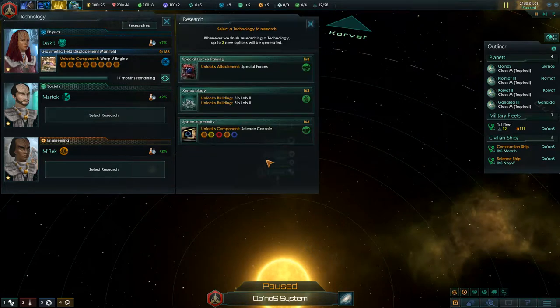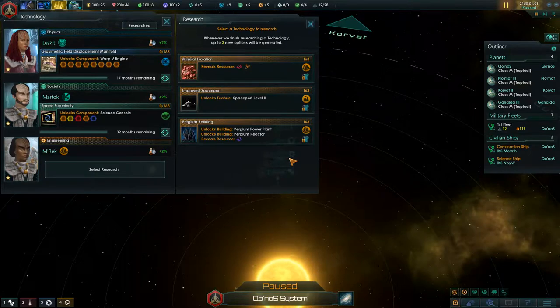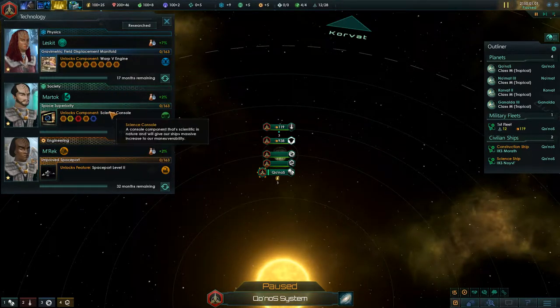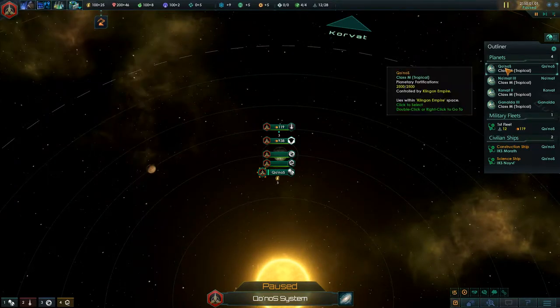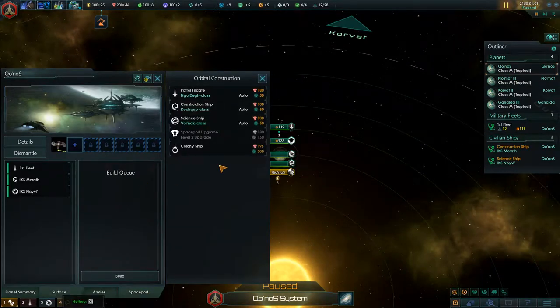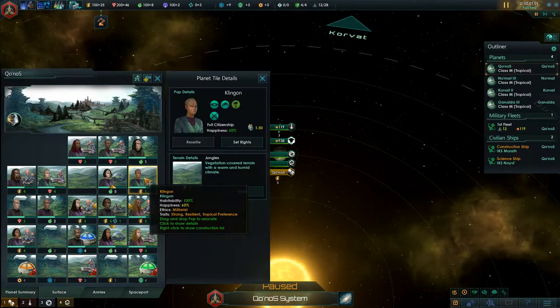Warp 5 engine right off the bat — nice. Science console, already level 2 spaceports. As the Klingons you start off with 4 planets already. Oh, they rebalanced it again. So we are ready to go.